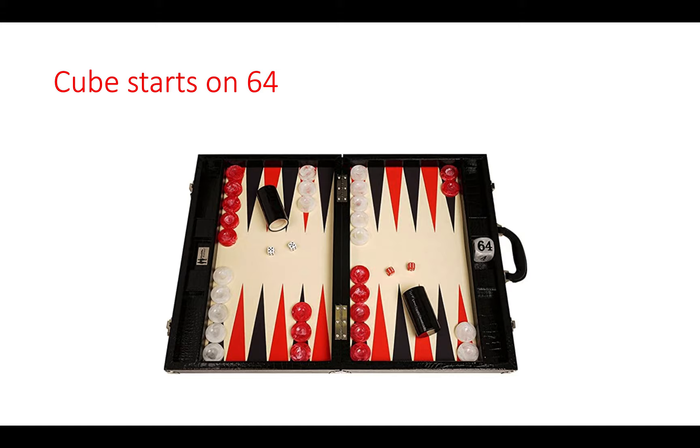At any point within the game, I can take the cube from the center and offer it to my opponent — of course, he can do the same. By doing that, I turn the cube to two and present it on my opponent's side of the board. He can then decide to take the cube or pass it. If he takes the cube on two, we are playing for double the stakes — two points rather than one, or two pounds rather than one pound.